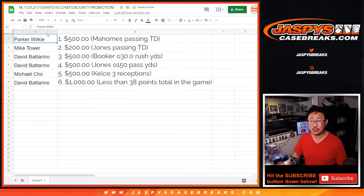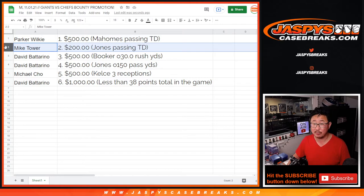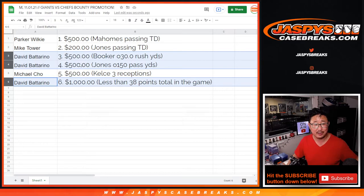Parker with $500 of break credit — you can thank Mahomes for that. Mike Tower, $200 of break credit — you can thank Daniel Jones for that. David B. with $2,000 of break credit: two $500 break credit codes, and then a thousand dollars for the under. You can thank Devante Booker for rushing for over 30 yards and Daniel Jones for passing for over 150 yards. And Michael, $500 of break credit — thanks to Travis Kelce's three receptions in the game.